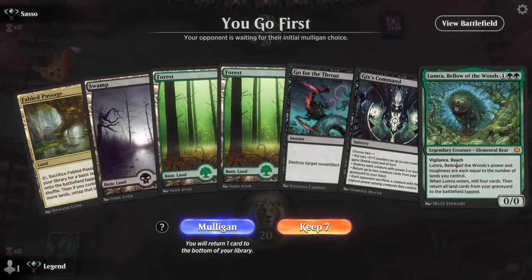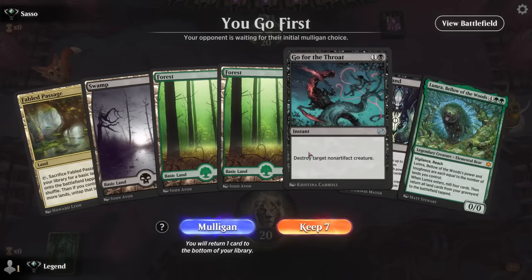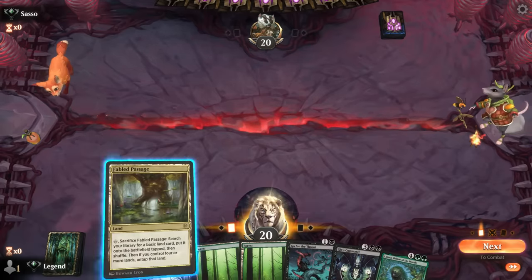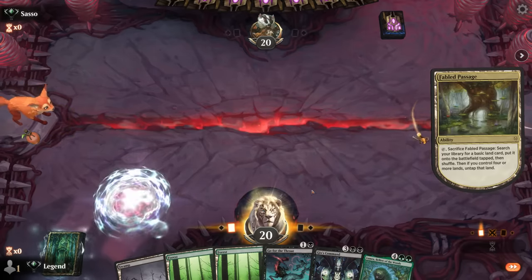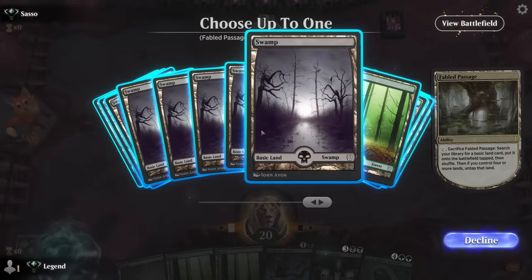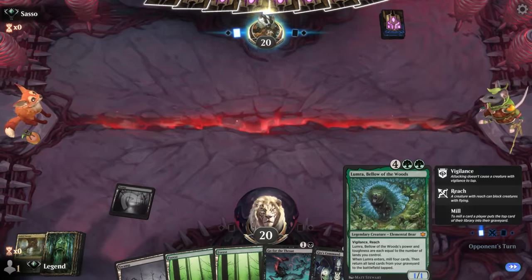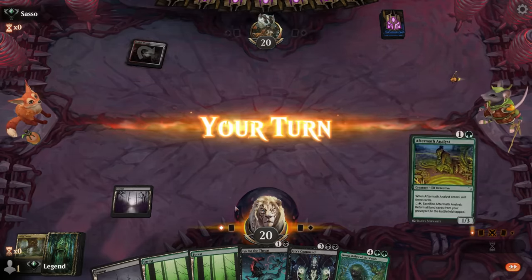Okay, we're on the play for game two. Our hand is missing some early self-mill or ramp cards but I think we can still keep — we've got early removal. Start by fetching. Playing Lumera even on curve could be effective; we'll probably find more fetch lands along the way. Opponent is on red-white, though Bivouac usually points toward a more controlling or midrange deck. Analyst mills another fetch land; opponent is on Mardu so I don't expect Analyst to survive.